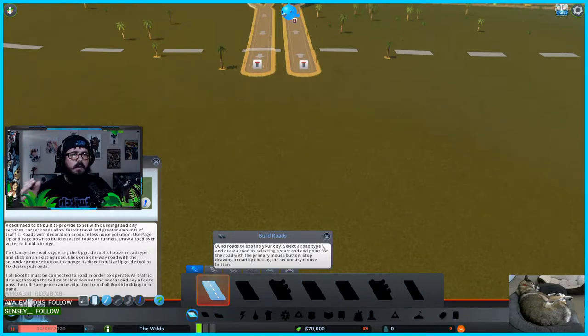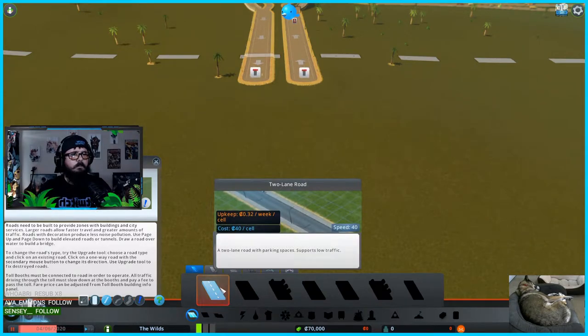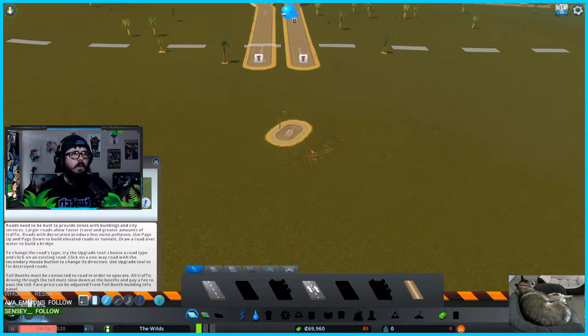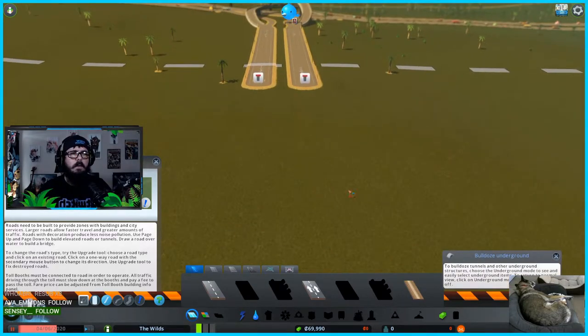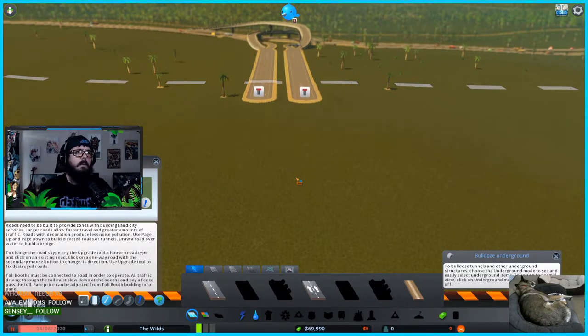It was stressful — 20 minutes building a road. Okay, 'build roads to expand your city, select a road type and draw a road.' So right now we only have this one road. I'm going to select it because I know once I place it, you unlock the other types. I'll find the video quickly and tell you on stream — and off stream on YouTube it'll be in the description.